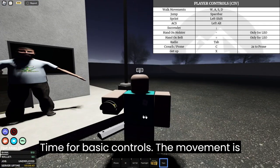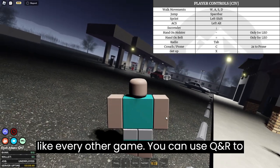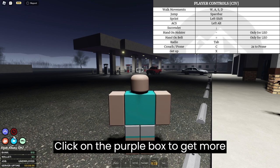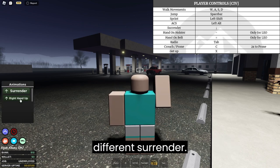Time for basic controls. The movement is like every other game. You can use Q and R to tilt your character to peek around walls and such, and the colon key to surrender. Click on the purple box to get more animations such as right hand up and a different surrender.